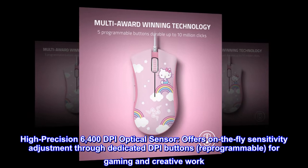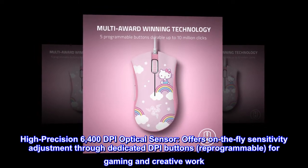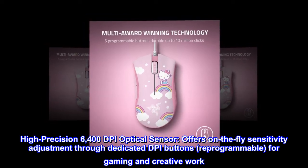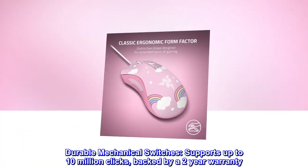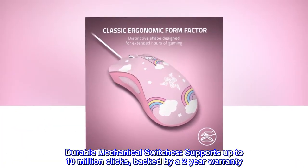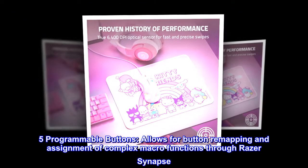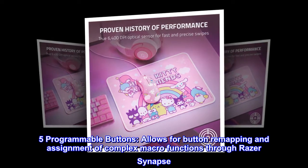High-precision 6400 DPI optical sensor offers on-the-fly sensitivity adjustment through dedicated DPI buttons, reprogrammable for gaming and creative work. Durable mechanical switches support up to 10 million clicks, backed by a two-year warranty. Five programmable buttons allow for button remapping and assignment of complex macro functions through Razer Synapse.